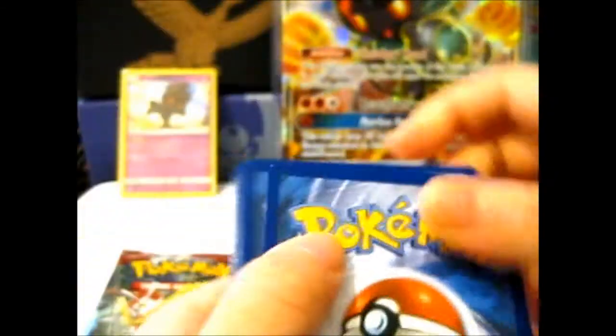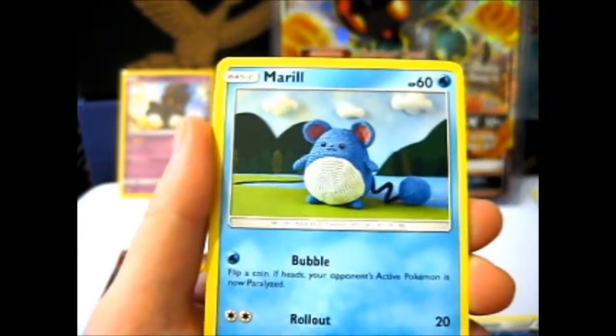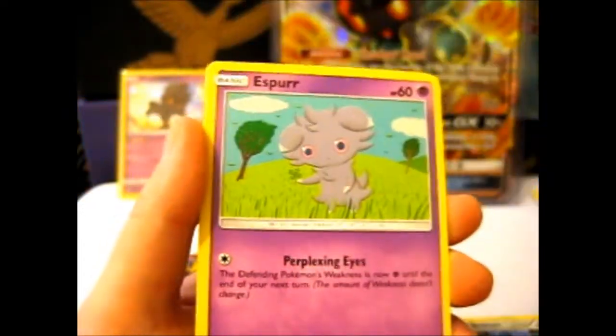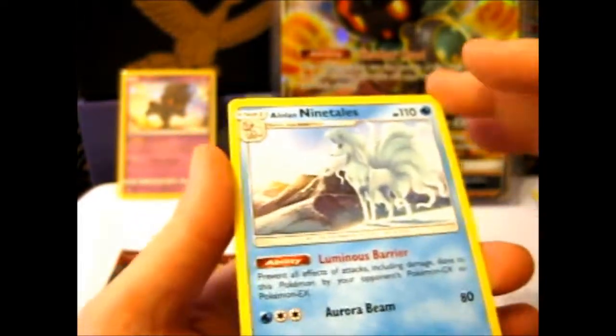So we have a Tapu Fini — this pack has a lot of air in it, not that it probably means anything. Fairy Unity, Olivia, Moontone, Palmarosa, Oddish, Salamander, a Crochet or Knitted Meowstic, Pangoro, Whirlipede — reverse. And our rare is an Alolan Ninetales, very pretty, but only a regular rare.